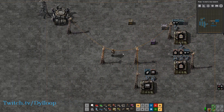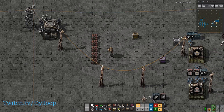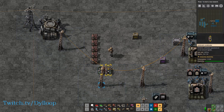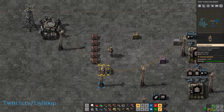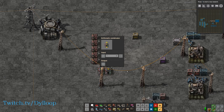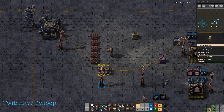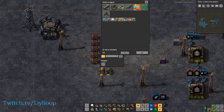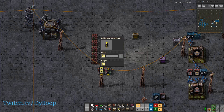So let's go ahead and do that. The first thing we're going to need is a couple of constant combinators, and then two arithmetic combinators. In the first arithmetic combinator, we're going to take the input of each and then multiply it by negative one, and output each.